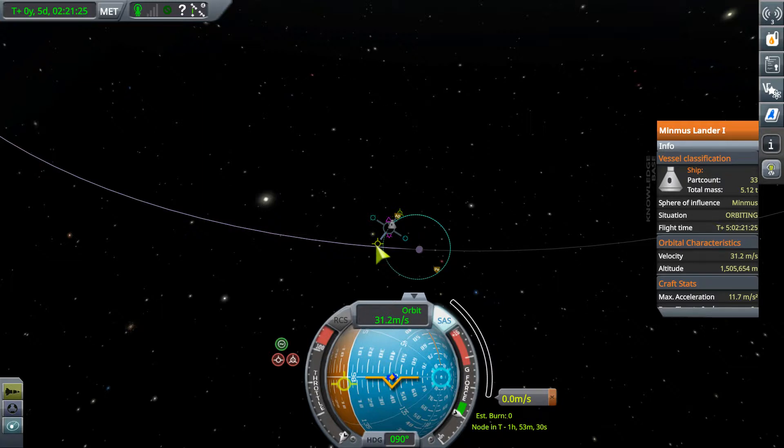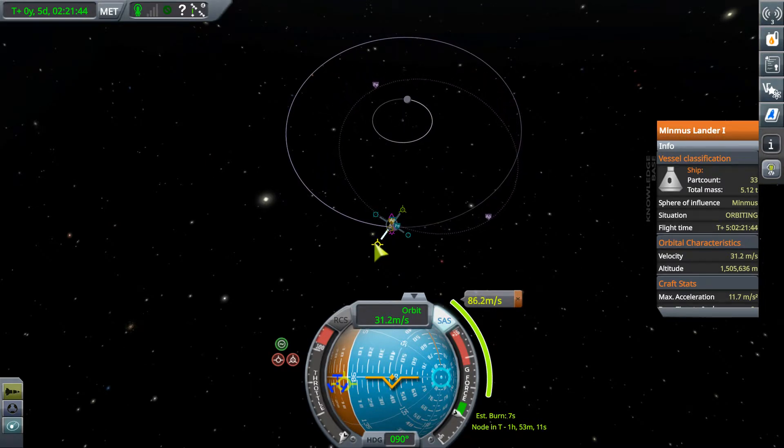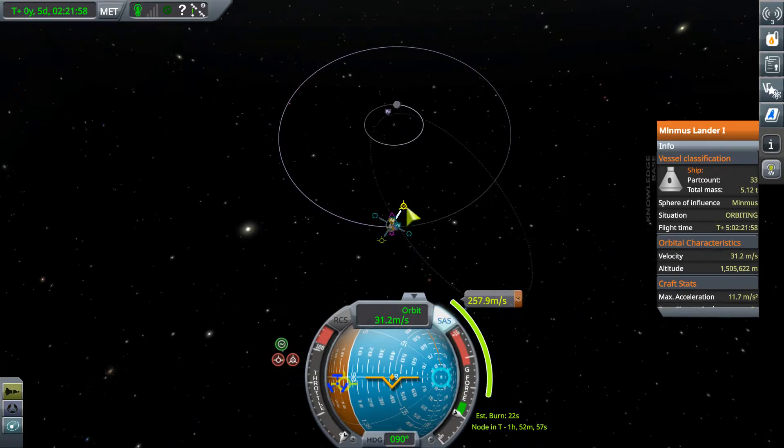Now let's set up a maneuver to do what I thought we were doing - burning prograde a bit. That's sending us in the wrong direction, but only with respect to Minmus - it's bringing our Kerbin apoapsis down. So we'll just burn like this. Yes, that's giving us a pretty weird looking orbit. What is this? Is this our Kerbin escape? I don't want to escape Kerbin. So we actually have to burn in the anti-radial direction a bit to lower - yeah, look at that! Let's not burn quite as much prograde. The radial adjustment - nice! So it's doing what I thought it was gonna do.